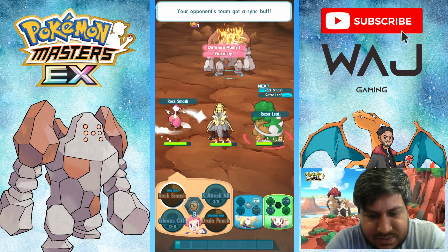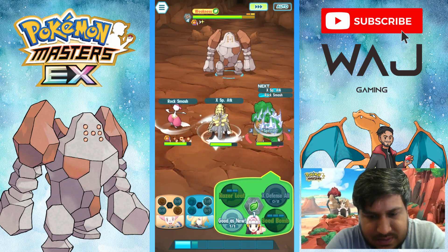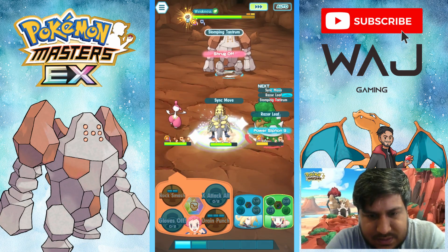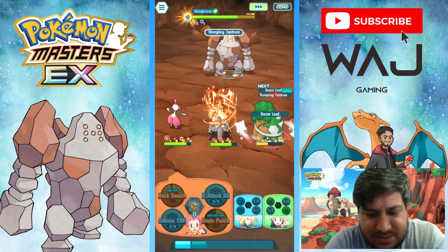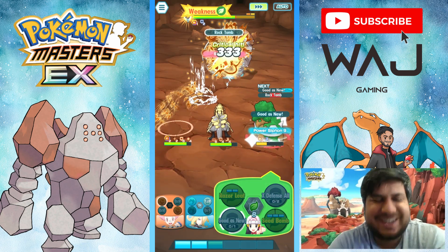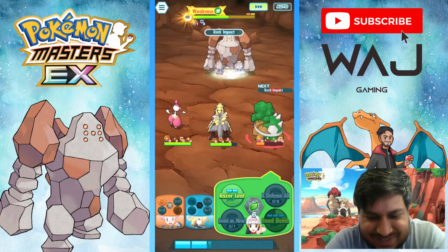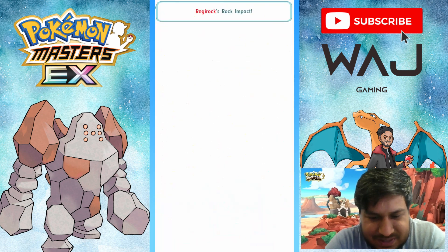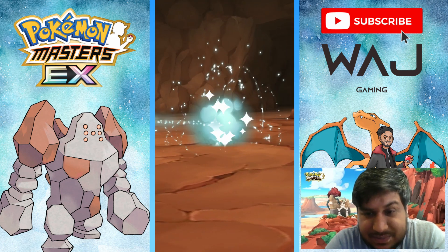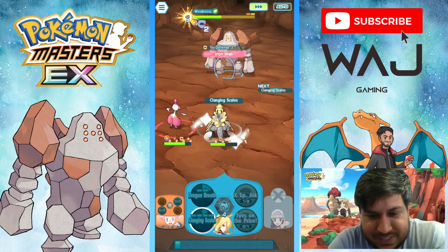That didn't do that much damage. Let's raise our special attack and use Rock Smash. I think I'm going to have to heal up Torterra in a minute — would have been nice if Kommo-o had Rejuvenate 6 on his grid. My fingers slipped — I healed the wrong Pokémon, I healed Medicham. I was supposed to heal Torterra. This is what happens when you rush. Now Torterra is going to go down. Yep, Torterra went down — that was my mistake, my fingers slipped.